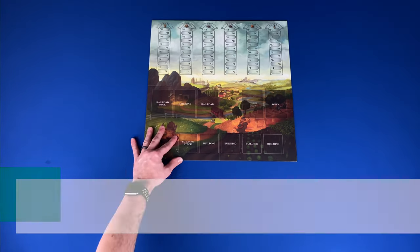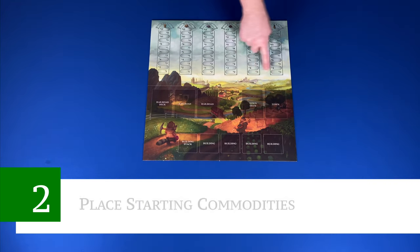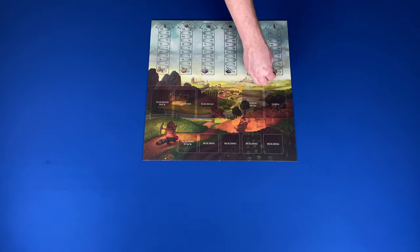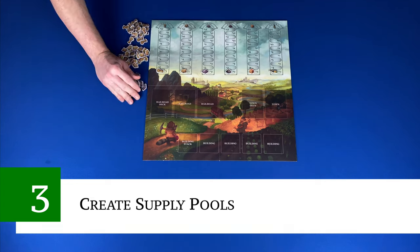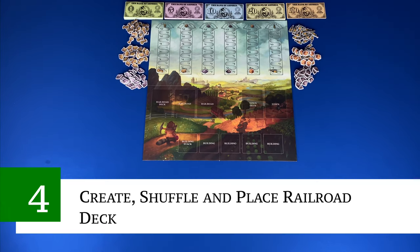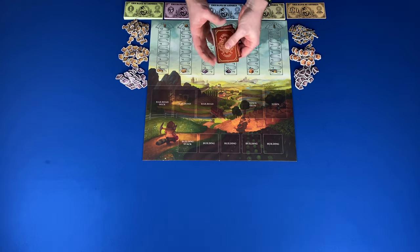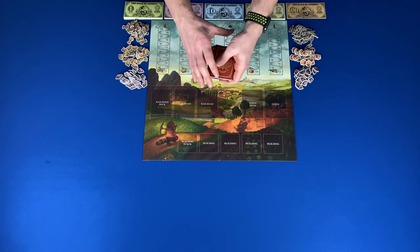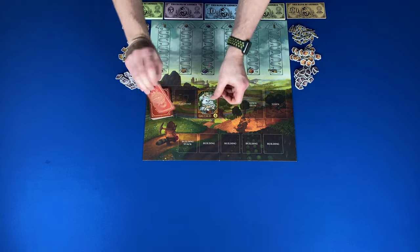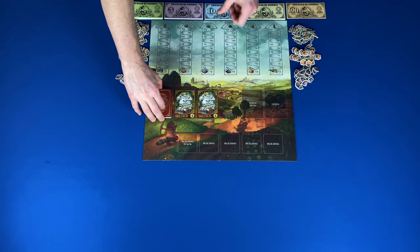Now let's take a look at the setup. We're going to be setting this up for a three player game, which takes eight steps. Step one: place the main game board in the center of the play area. Step two: place a commodity token on each of their corresponding market tracks at the lowest price. Step three: create supply pools by placing the commodities and money next to the game board. Step four: shuffle and place the railroad deck. Based on number of players, remove a certain number of railroad cards. For this three player game we will remove the Skunkworks and Tycoon railroads. Then shuffle the remaining and place them on the corresponding space on the game board and draw two face up next to the deck.